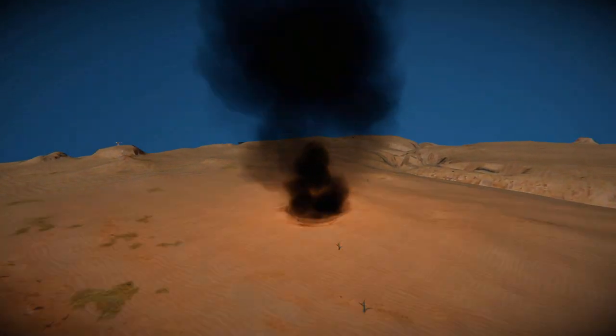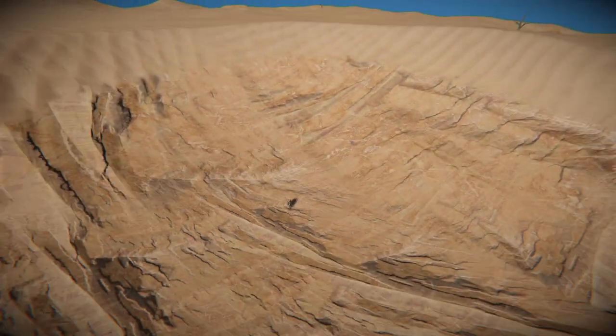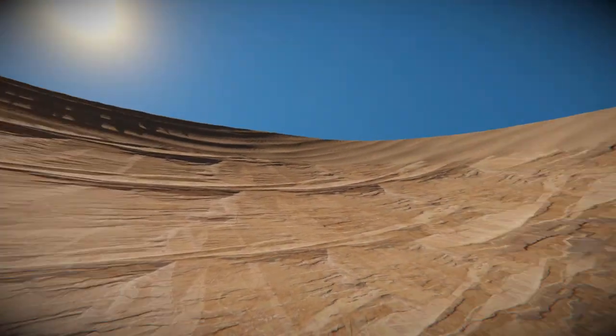Look at that - the base is completely gone. Where has my character gone? There he is down there, just standing like nothing's happened. That's one fantastic suit to protect you. This is the crater of these small warheads.